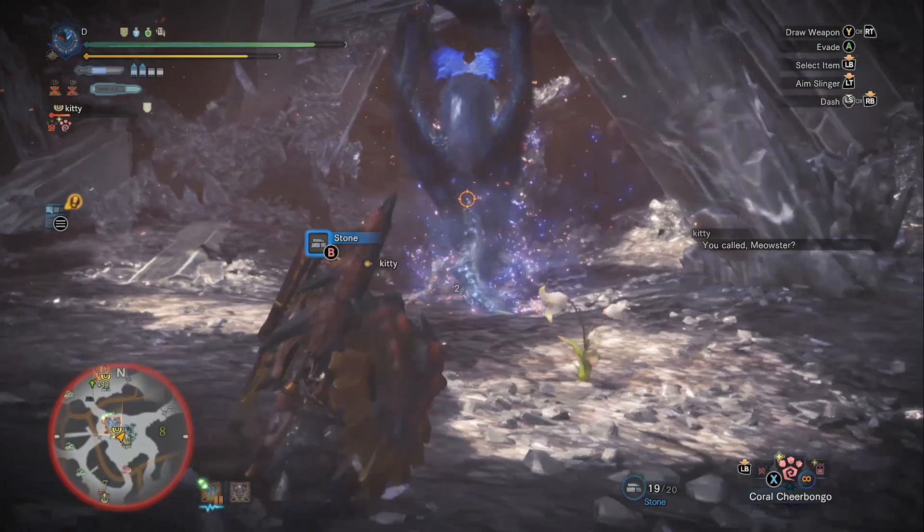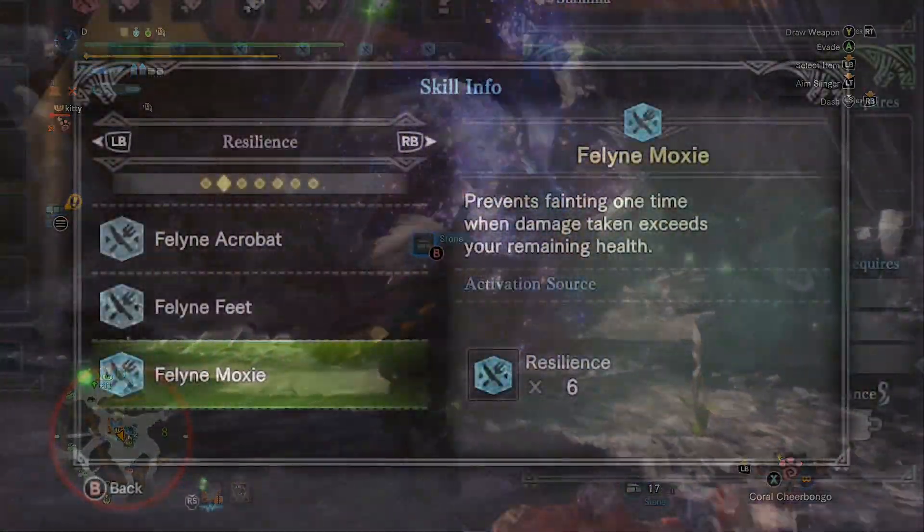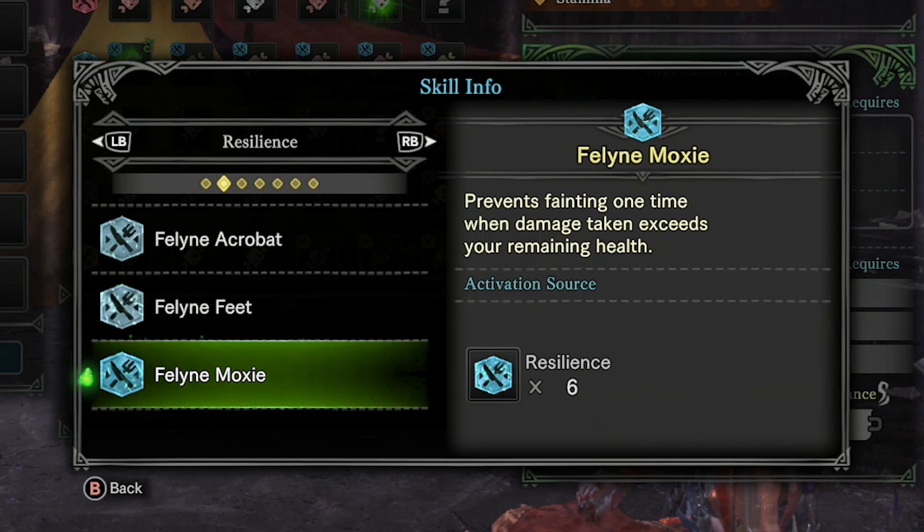I'm going to rank some of the feline food skills that really stand out. First is Feline Moxie, which works exactly like the guts skill — it can save you from a high-damage one-hit KO, leaving you with just one health point. Notice that if you're standing in lava or taking any chip damage — like versus Vaal Hazak — Moxie is not going to work well, since it activates and saves your life at one health and then chip damage immediately kills you. So it has limited usefulness.